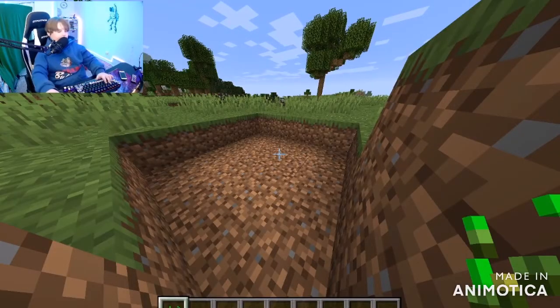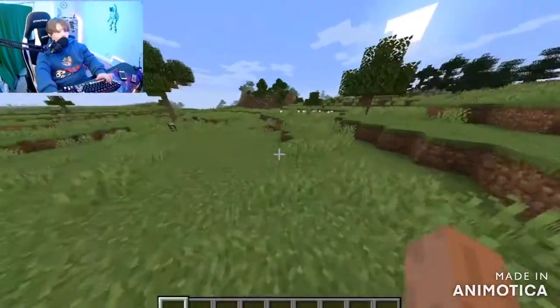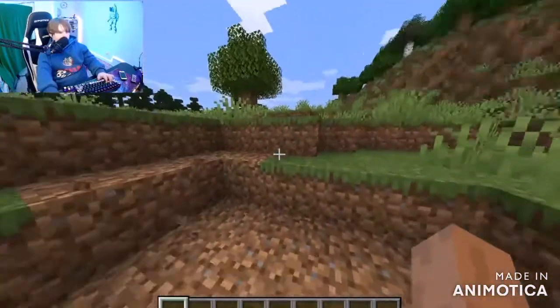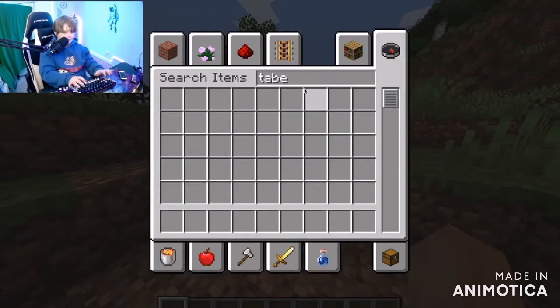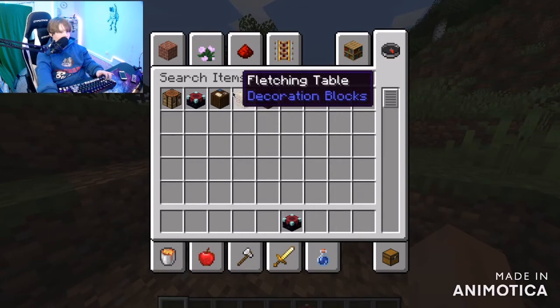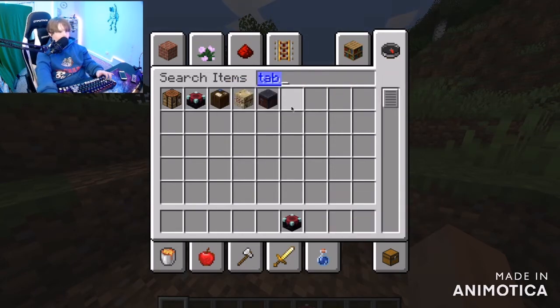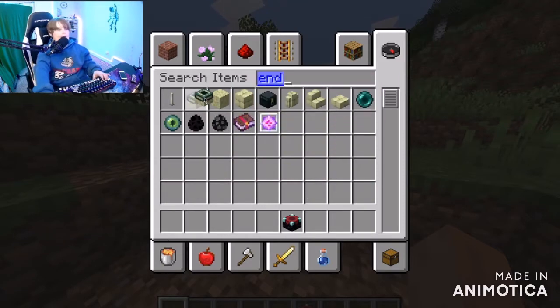Alright guys, first things first, we need to make our end portal. So I built this square out and I think this is enough. Yeah, this is enough. So we are going to get our table. We need this table.